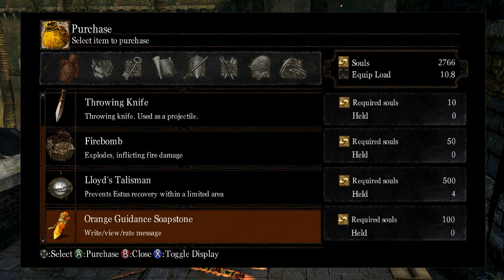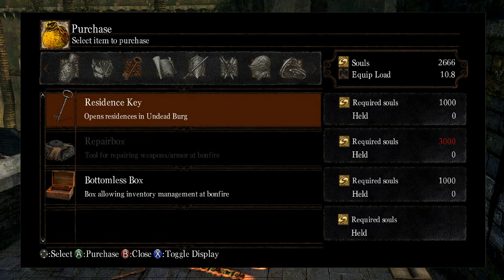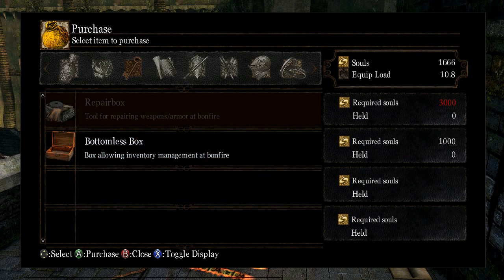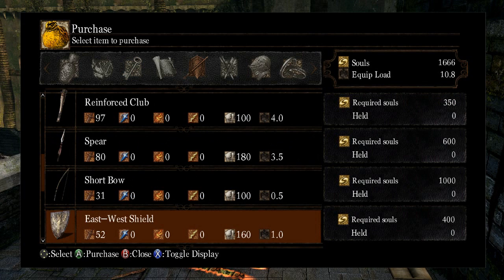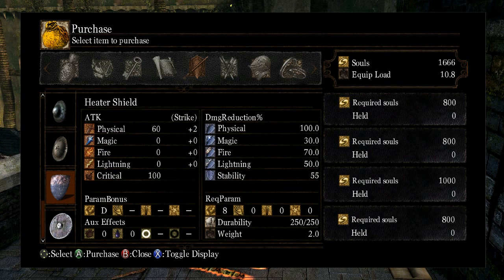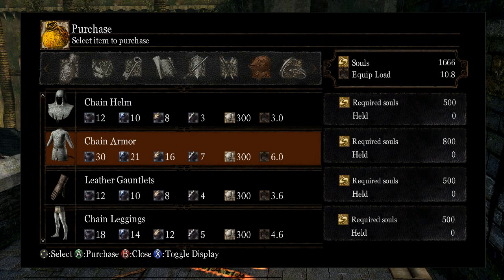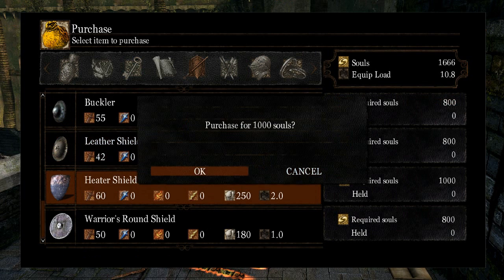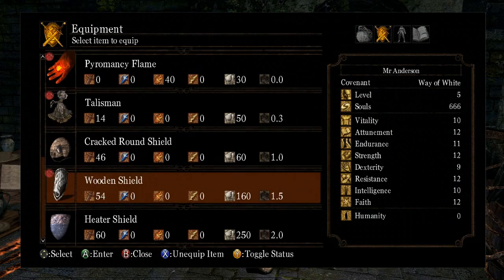For example, the orange guidance soapstone which allows you to write the messages on the floor - so we're definitely going to buy that first. We kind of need the residence key and I'll show you why - 1,000 souls, 3,000 souls. Right, we need to buy those two from him as well. We could buy a short bow which would be very useful. We could buy a heater shield which is much better than the current shield we have - and I might just buy that instead for now. We'd always come back and get the short bow another time. Let's get the heater shield. Let's equip that now.